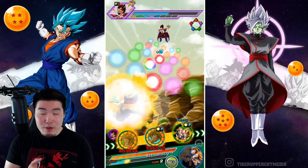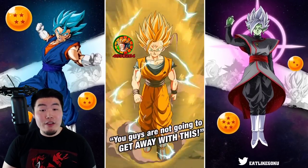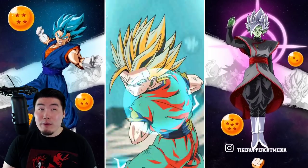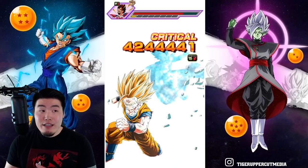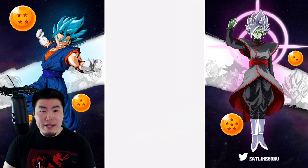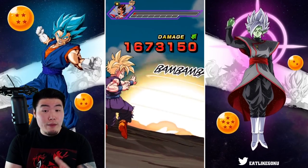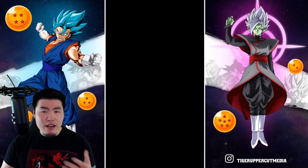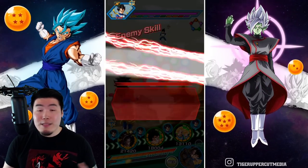Especially if we manage to fall below 70% HP and get that additional 70% attack, then he will be putting out pretty comparable numbers to Vegeta. And for the Vegeta side, I think he only started with like maybe 50k defense. So Goku is definitely the more dependable defender — for certain events that are not as long, you might want to bring Goku since he has more defense to start.